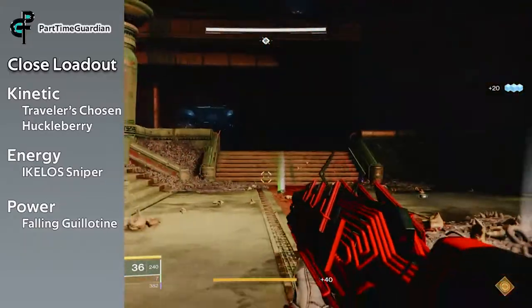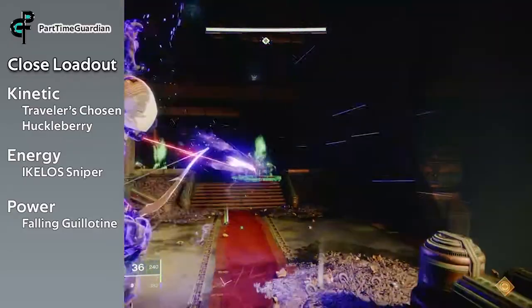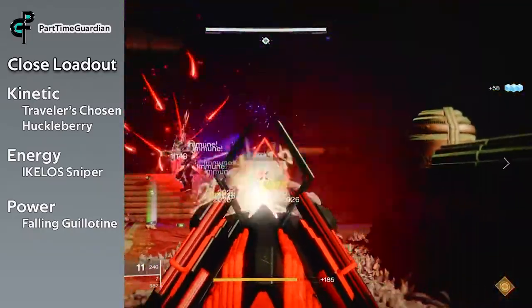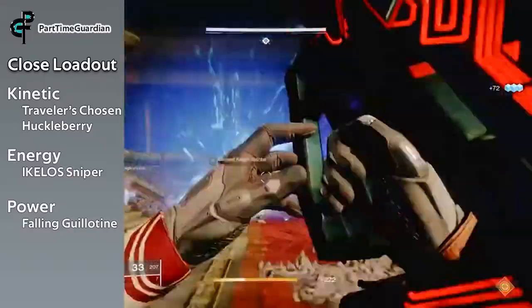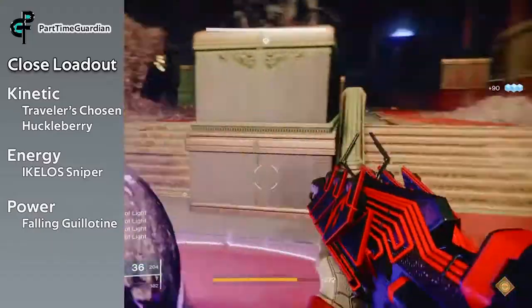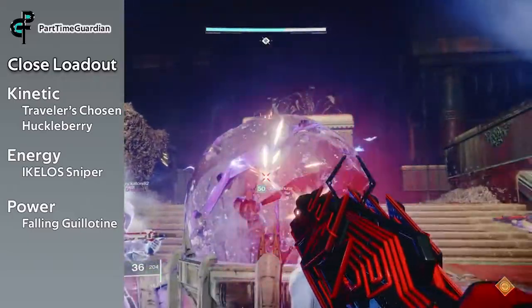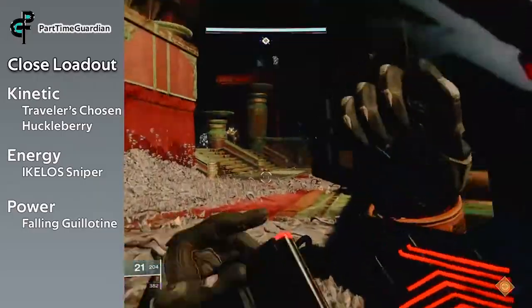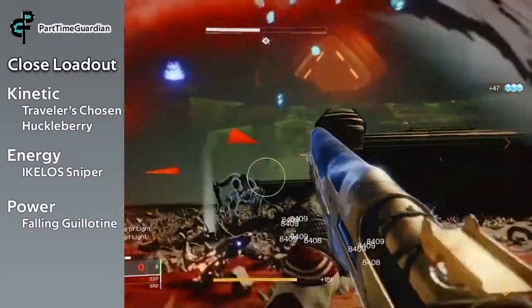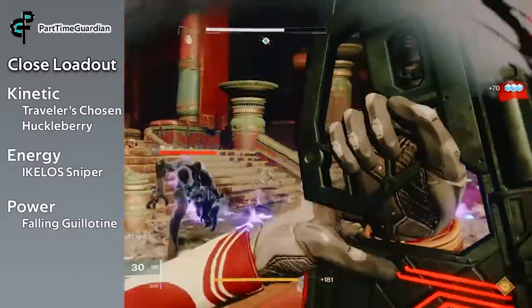Then there's your Up Close and Personal loadout. In your primary I'd give Traveler's Chosen or Huckleberry — Huckleberry is also good at clearing adds, and both are great close-up primaries. With that, I would use the Ikelos Sniper, which you can also get out of umbral engrams with some great rolls. And then Falling Guillotine. This gives you a balance for doing a lot of things up close, with the Ikelos Sniper available if you need to shoot something further away.